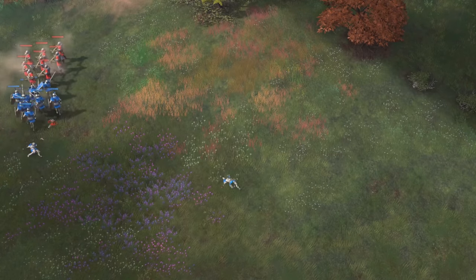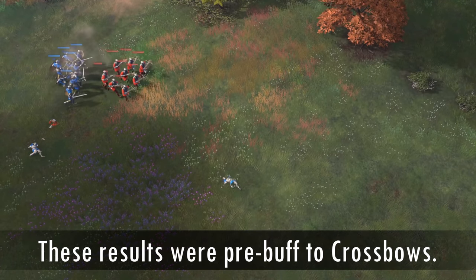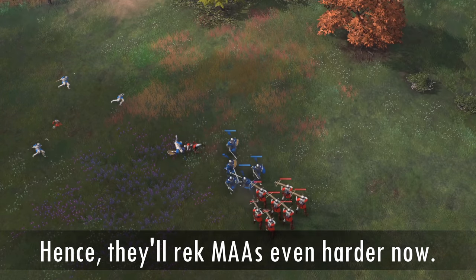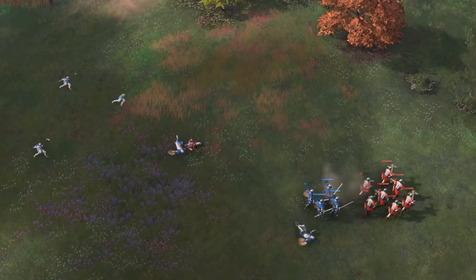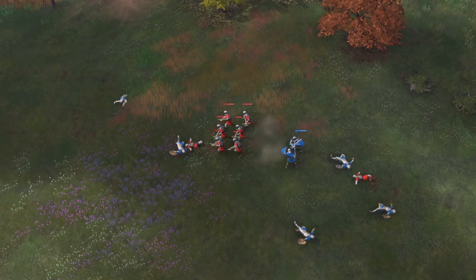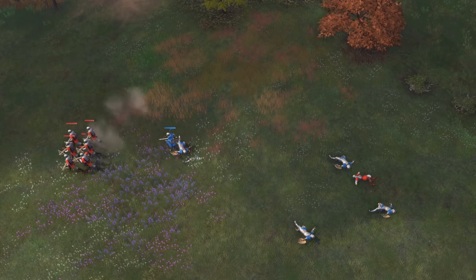Kiting crossbows turned out to be Man-at-Arms' worst nightmare. More than half of the crossbows survive as the slow Man-at-Arms simply cannot catch up to them quickly enough. Hence, if you have a critical mass of crossbows, never hesitate taking a fight against the Man-at-Arms as you'll chew through them with a bit of micro. If you see Landsknechts however, run and never look back if you don't have a frontliner to defend your crossbows.